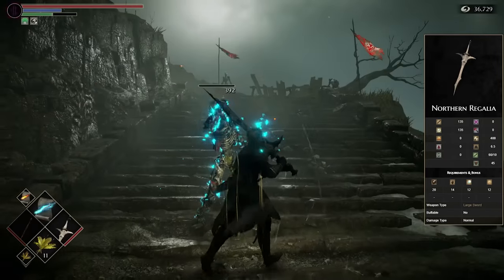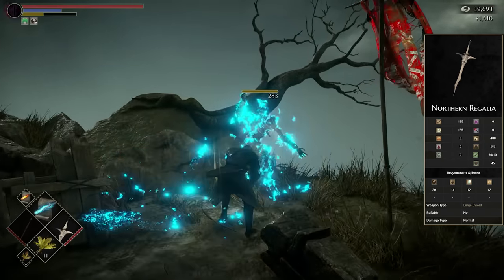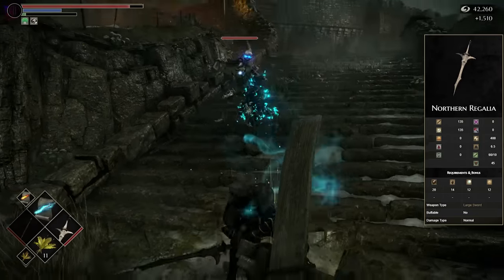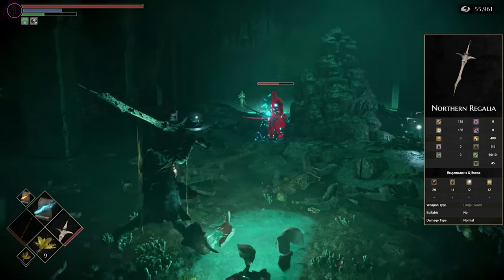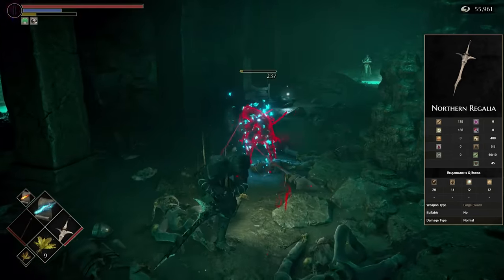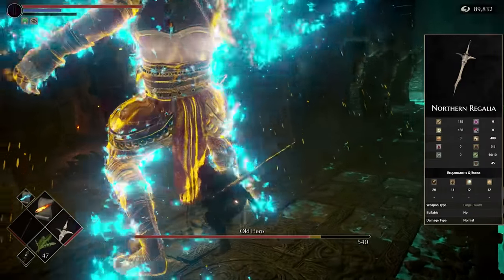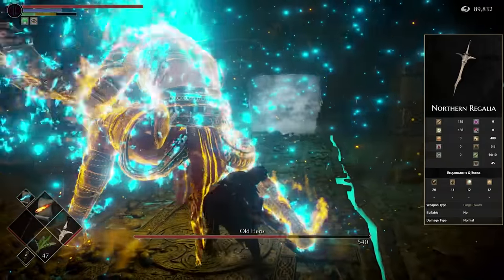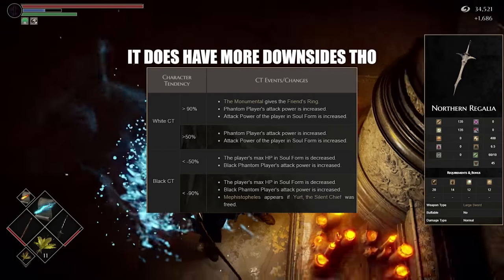Number four, we have the Northern Regalia. This weapon is very unique but also extremely powerful for a lot of different reasons. Starting off, it does get split magic damage and it is a large sword so it gets a pretty nice moveset. It also has requirements in every single type of damaging stat — Strength, Dexterity, Magic, and Faith — but it actually doesn't get scalings for any of them, which means putting points into these stats doesn't actually improve the damage. But there is still a way to improve the damage, and that is by your character tendency. Having pure black or pure white character tendency results in 540 more AR, which is just an honestly insane amount of damage. There is a difference between character tendency and world tendency — the best way to get to pure white tendency is to kill black phantoms, and the best way to get to pure black tendency, which is probably a lot easier, is to kill random NPCs. Get yourself to black tendency and you're going to be doing so much damage that the lack of scalings are just not going to be that big of a deal anyway.